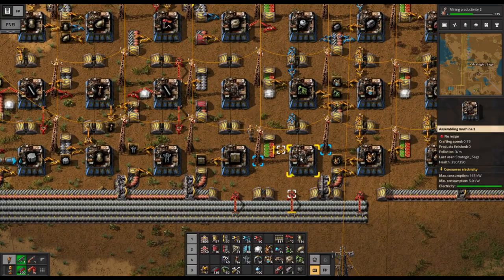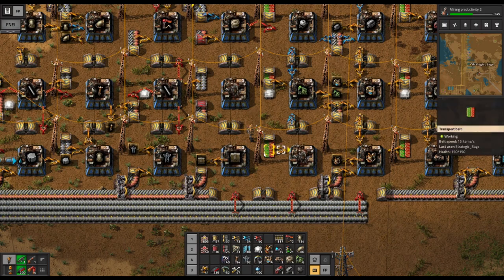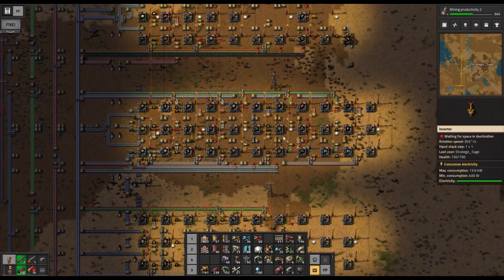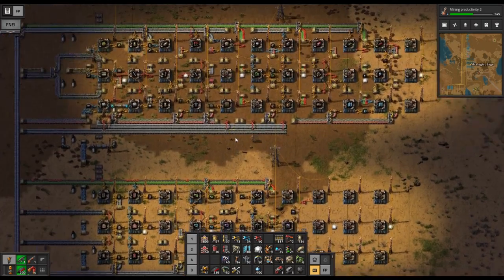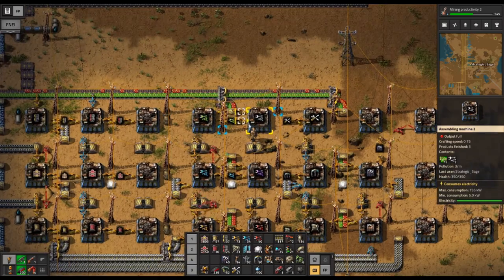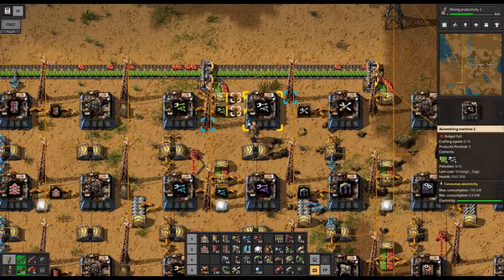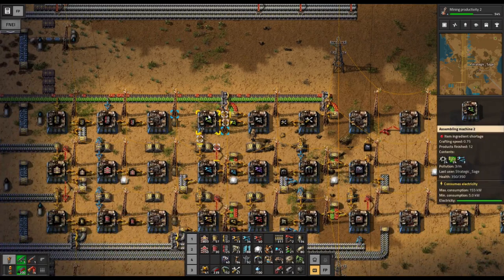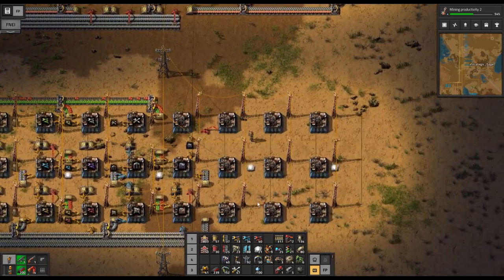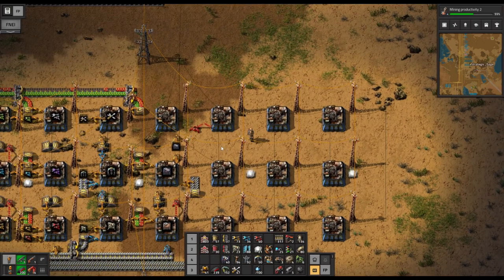Right here is where we're going to build the electric furnaces when those are invented, and we'll have the red advanced circuits there. We can see they're just going to filter down here and be used in a few different items. Down here is where we have our stack inserters now finally being produced, so we can use those if we wish. And further down is where we'll build our modules, which we're going to get into in the next episode.